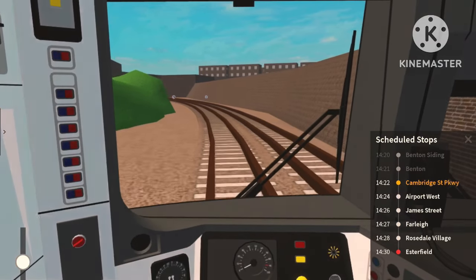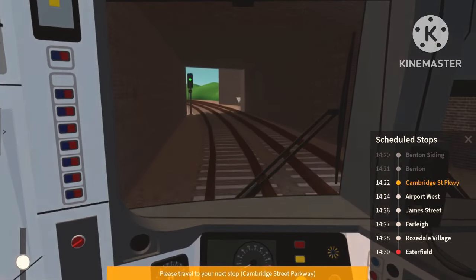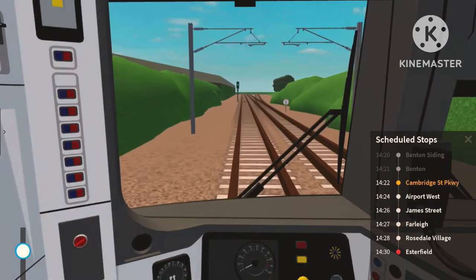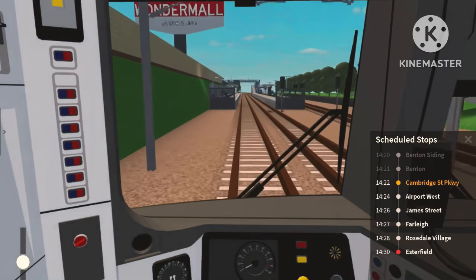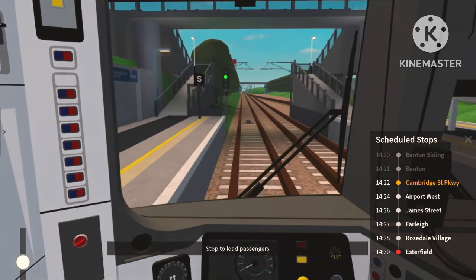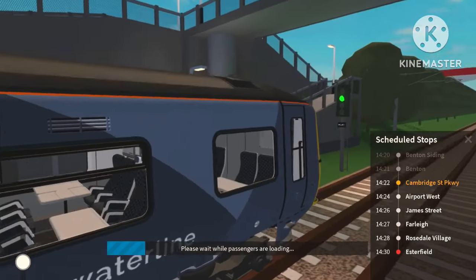We'll get to check out the train's interior once we get the chance. We'll stop at Cambridge Street Parkway and have a quick look inside the Class 165. Just going to be a little bit quicker on the approach and now slow down. We're just arriving into Cambridge Street now, stopping at the four-car marker. Hopefully I don't overshoot by too much.